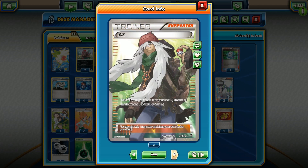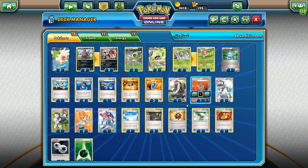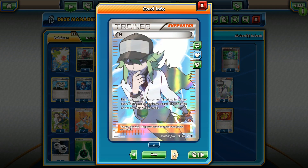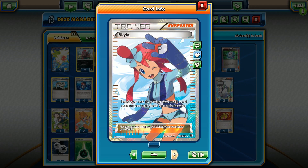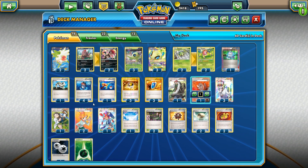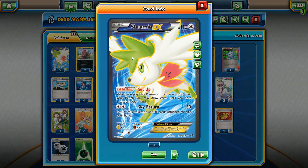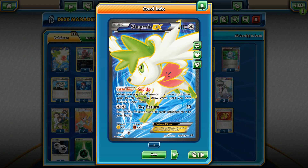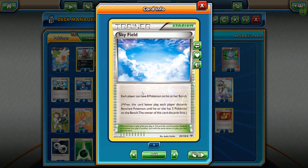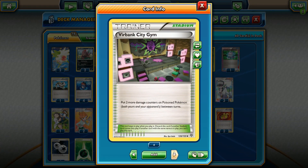For the support line, we have AZ here — you may be thinking why AZ, and the answer is basically Shaman. We do have Lysander, one copy, three N, one Professor Birch's Observation, two Juniper, and one Skyla. Then we have Skyfield. You may be wondering why Skyfield — we could potentially fill up our bench a lot with Robo Subs and Celebis. We also want to get rid of the Shamans once we're done with them so they're not a target. We can play Skyfield, put seven Pokemon onto the bench, and if they counter the stadium, we'll just get rid of the Shamans.